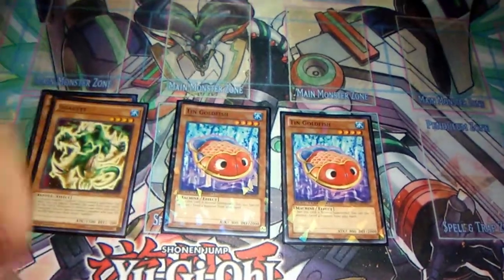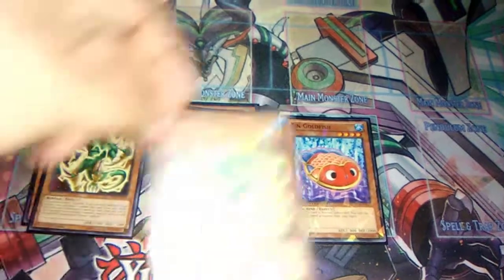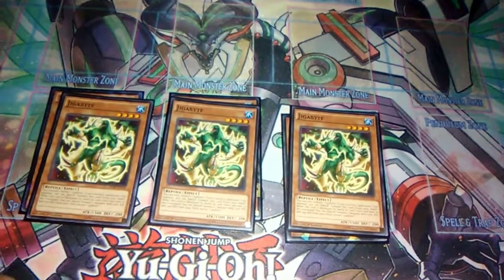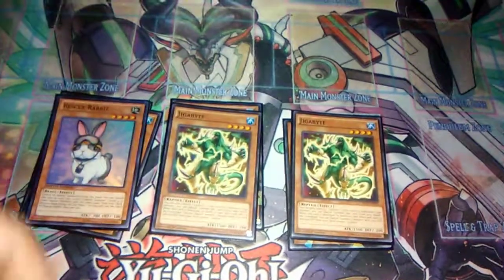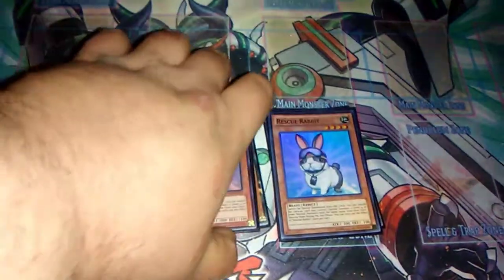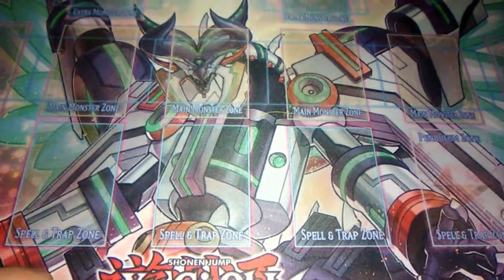For the other monsters, we play three Tin Goldfish, three Gigabytes — you control a spellcaster so it's a free body on the board — and three Rescue Rabbits. That's it for these guys.